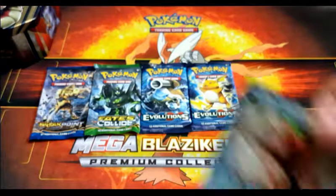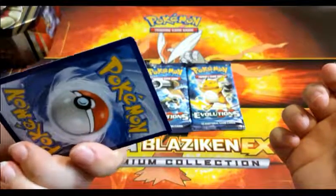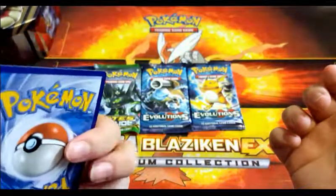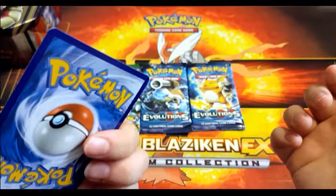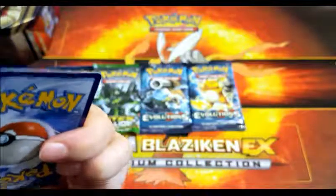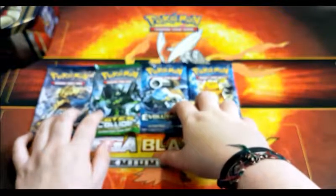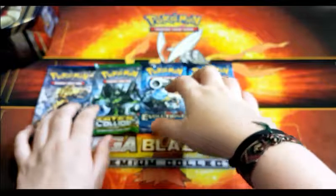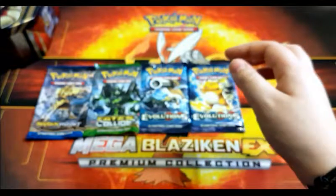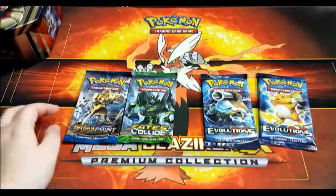Tin ones never seem to be that much of a problem. It's got markings at the top — it's not too bad compared to collection boxes, especially at the moment where they don't even stay in. It's pretty bad at the minute with collection boxes, but we'll jump straight into these.